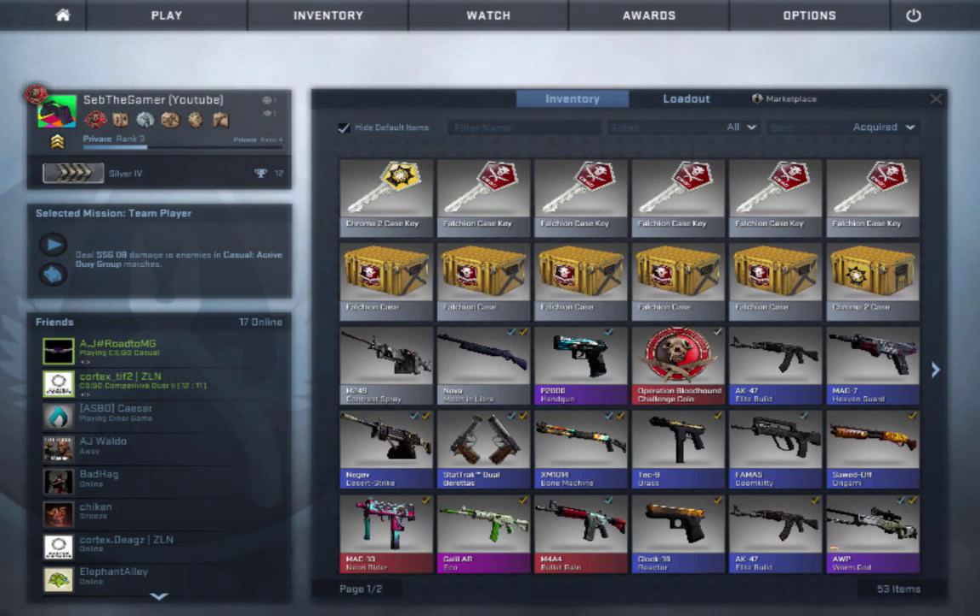Today he's going to be trying to do a deal with someone to get the AK Fire Serpent. He wants to get the Fire Serpent, which is a really nice AK — it's like 126 Euros, about $130. So good luck with that.